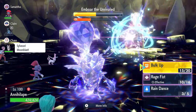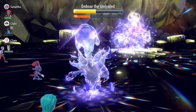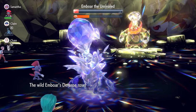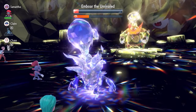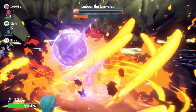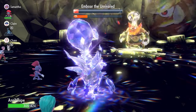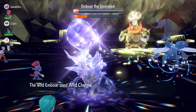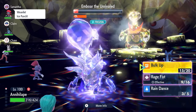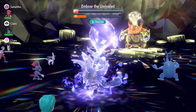Once the burn is cleared, we go for another Rage Fist before Emboar gets its Bulk Ups off. With Rage Fist maxed out at plus five, we're very close to finishing the raid. Without the burn turns wasted on Heal Cheers, the raid runs much faster. Emboar uses two Bulk Ups, then launches Flare Blitz and Heat Crash, but with our Defense at plus five we take both comfortably — and with one more Rage Fist, the raid is closed out. It really is that easy with Annihilape.